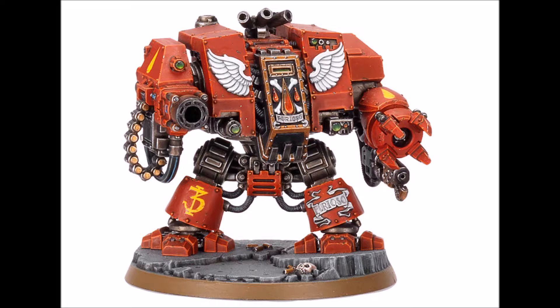For Special Rules, he has Frag Discharge. For Options, he may replace one Power Fist and its built-in weapon with a Frag Cannon for 5 points. He can replace both Power Fists with a pair of Blood Talons, retaining their built-in weapons, for 10 points. He may replace his Storm Bolter with a Heavy Flamer for 10 points, or replace his Meltagun with a Heavy Flamer for free. He can take Extra Armor for 15 points, may replace his Smoke Launchers with a Magna Grapple for free, and may select a Drop Pod as a Dedicated Transport.